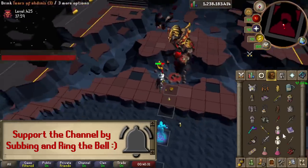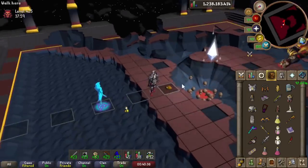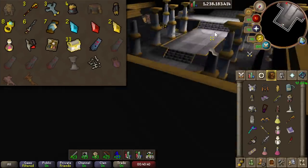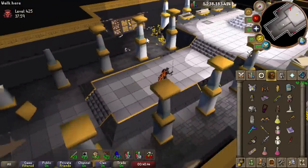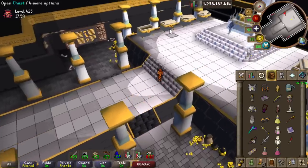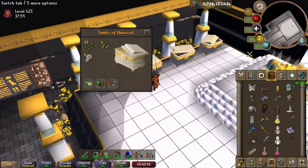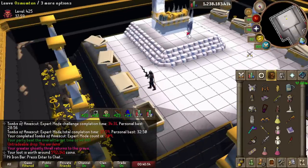Let's quickly cover Iron Man progress up to now. We are mainly focused on completing the seven major drops at Tombs — we only have the Masori top left. Overall, my long-term goal is filling all the PVM-related collection log slots. The side content as it lays: Barrows, Nightmare, Tithe Farm...